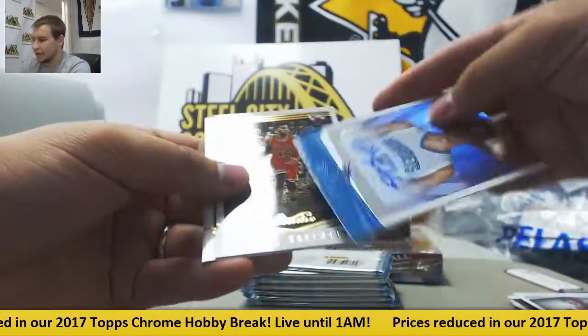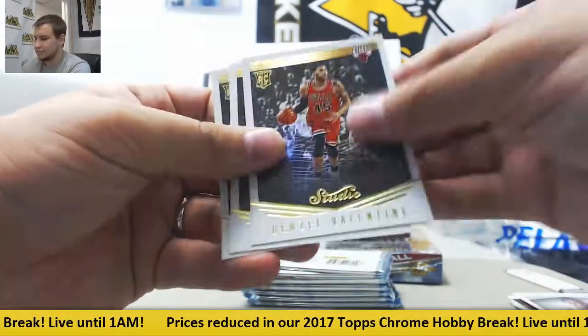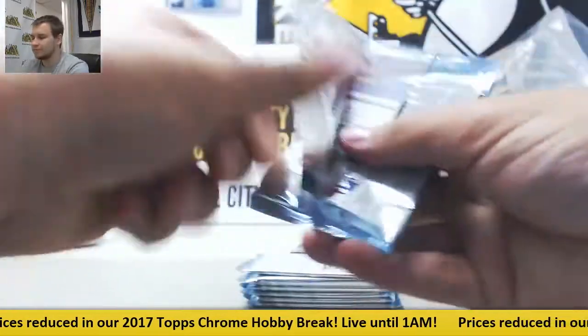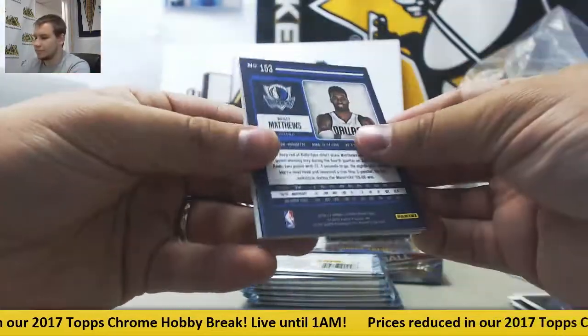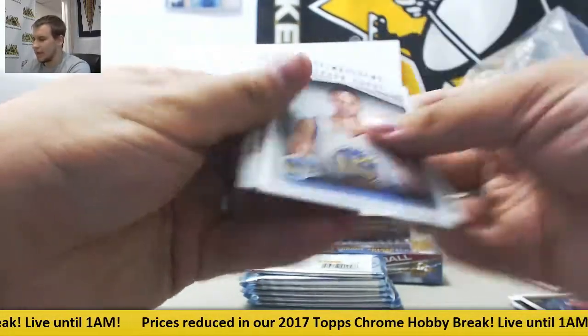Rookies. And your autograph is Cody Zeller, 9 of 15 for the Hornets. Rookies. Jaylen Brown, notable. Steph Curry. And base.